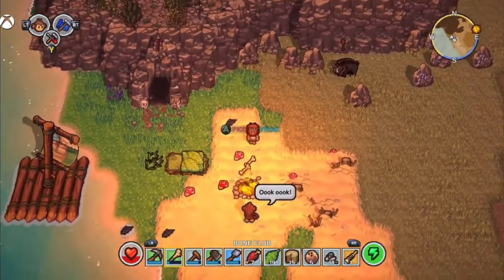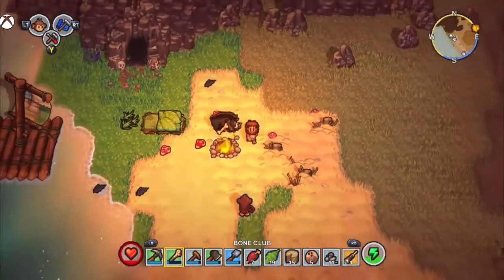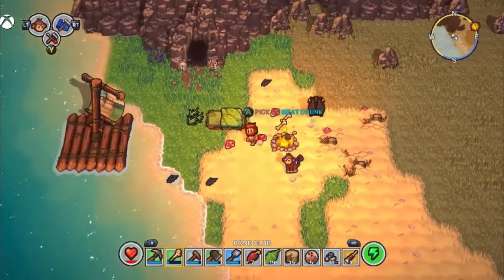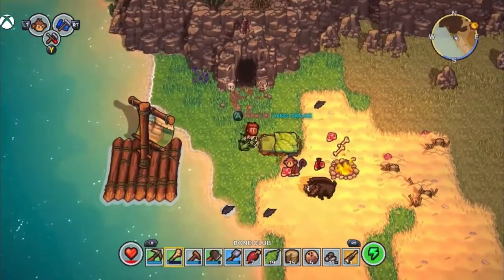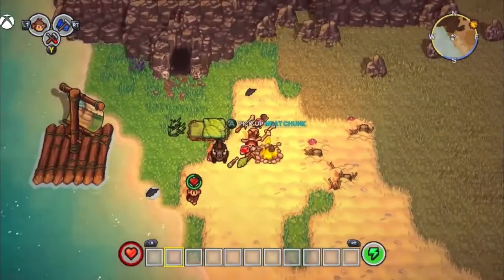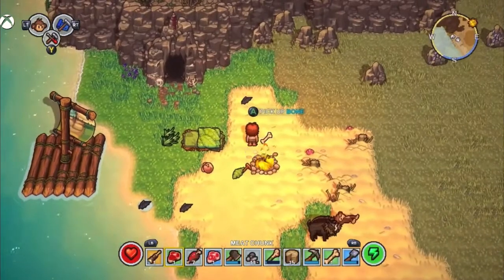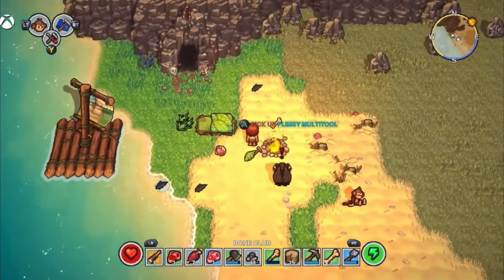Oh crap, there's another one! Hopefully this might be a little bit easier. They've got a weird hitbox - this one's ducking and dodging. Why is my monkey not doing anything? This one's too smart - charge, attack from behind! Nothing - I'm dead. Luckily because we slept in our bed we do spawn here. We've figured out you can hit them, and you do have to stun them first.